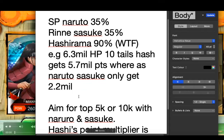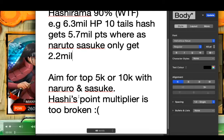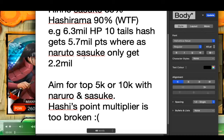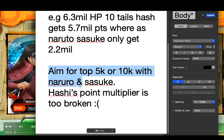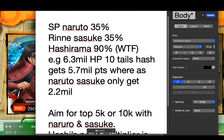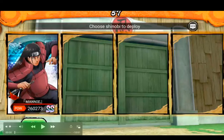Regardless, it doesn't matter what methods people show you — however efficiently you kill the Tentails using Naruto and Sasuke, you will not outscore Hashirama, because Bandai have really screwed things up this Sam, and I honestly hope they never do it again. Aim for top 5k or 10k if you have Naruto or Sasuke. I would not recommend wasting your time grinding extremely hard, because one game with Hashirama gets you the same points as Rinnegan Sasuke and Six Paths Naruto would get in 3 games. It's so unfair, and it's never been this unfair ever.